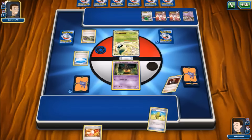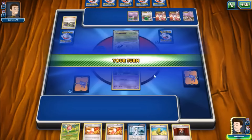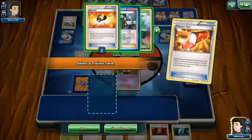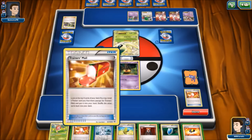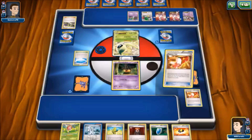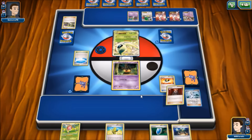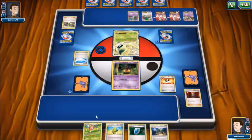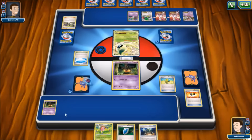The opponent uses Computer Search and puts down a Ralts — looks like Gardevoir or Gallade might be part of the plan. We have a Max Elixir, grab Ultra Ball from Trainer's Mail, then mail again for an Exp Share. We Ultra Ball, discarding two supporters to grab Pumpkaboo, play Max Elixir to get energy on it, add the Exp Share, and use Colress for a six-card shuffle draw. Another Trainer's Mail finds another Max Elixir.